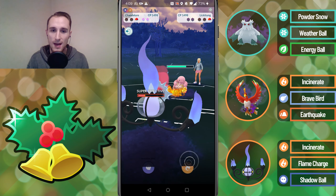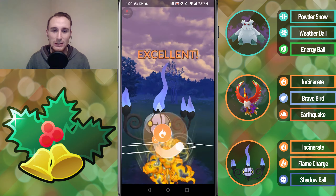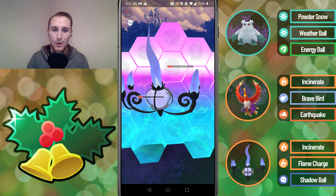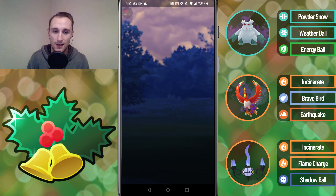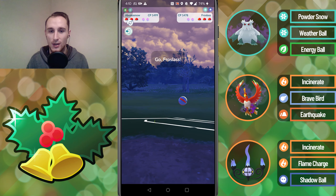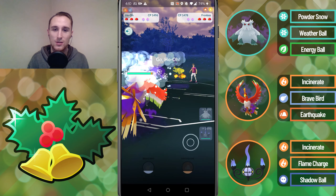We get to the Weather Ball and then we're just going to let Abomasnow go down — we don't want to transfer the Charm because we need as much health as possible on the Chandelure. We get to the charge move and they didn't get to a move there, so that's good. We get to the Flame Charge but it doesn't do enough damage. We shield it, and if we had over-farmed and snuck an Incinerate through on their charge move we could have won, but unfortunately we lose that one.